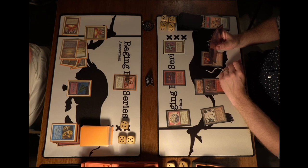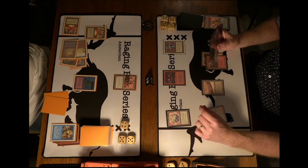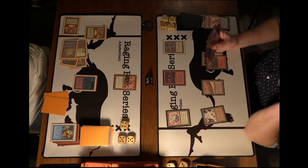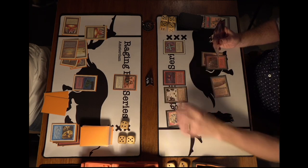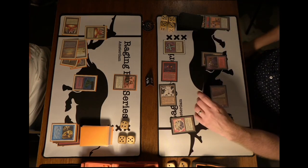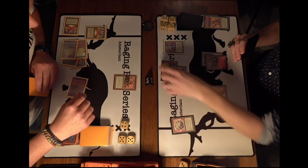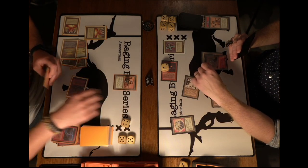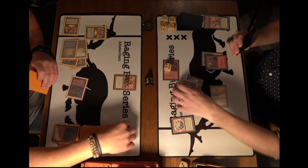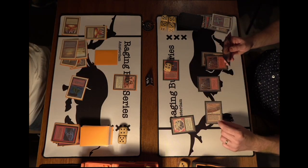Wouter can attack again — every land he plays takes two damage from the Ankh. He activates the Mishra's Factory because he has that Chain Lightning in hand. There's also a bolt. He feeds the Bolt to the Atog, making it a 3/4, dealing at least three points to Hank. He also sacks the Ankh of Mishra dealing even more — five points total — Hank dropping to nine. Wouter then plays out a land, taking no damage since the Ankh is gone.